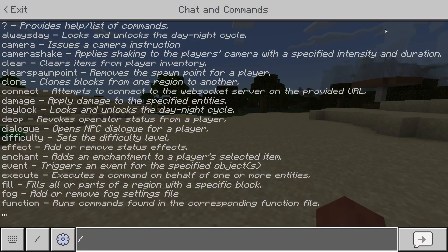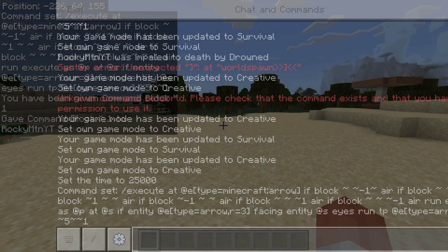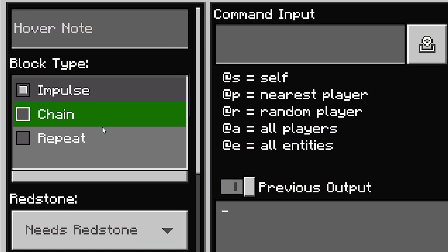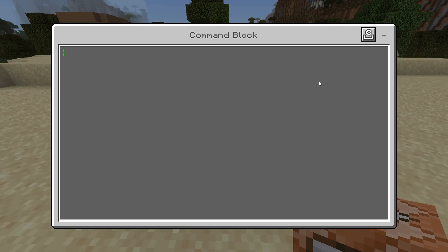First thing you want to do is go ahead and say slash give at s command underscore block in chat. Now go ahead and place the command block down and inside of it we are going to have it on a repeat, unconditional, and always active.